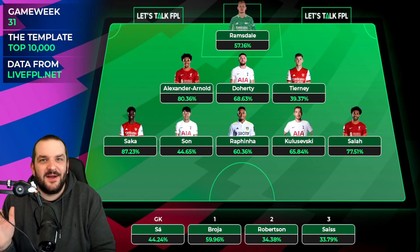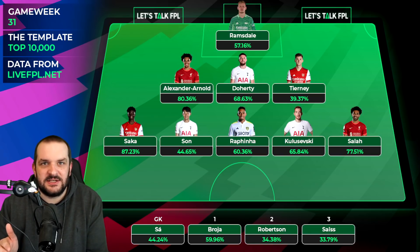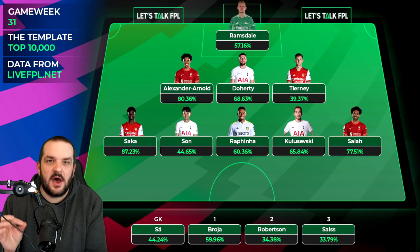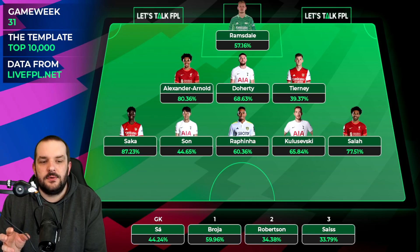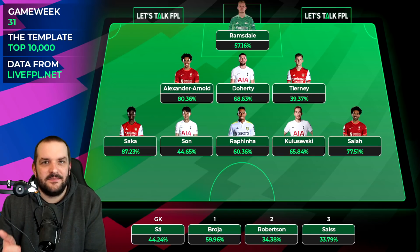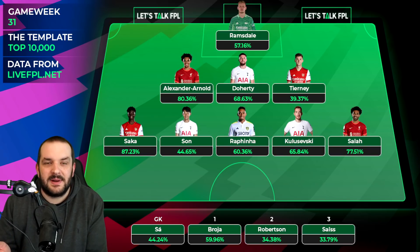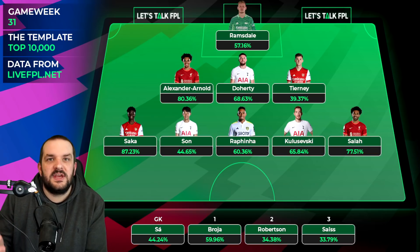I've gone for a 3-5-2 because I think a lot of people are almost done with forwards at this point unless they've got Harry Kane. Wolves players like Sarr and Seiss you can probably look to start getting rid of. In midfield, the obvious picks: Salah stays - if Klopp says he's fit for Watford at home he's the most obvious captain of the week and you've got to keep him. Similarly with Saka - Arsenal fixtures are good and he's such a great price.